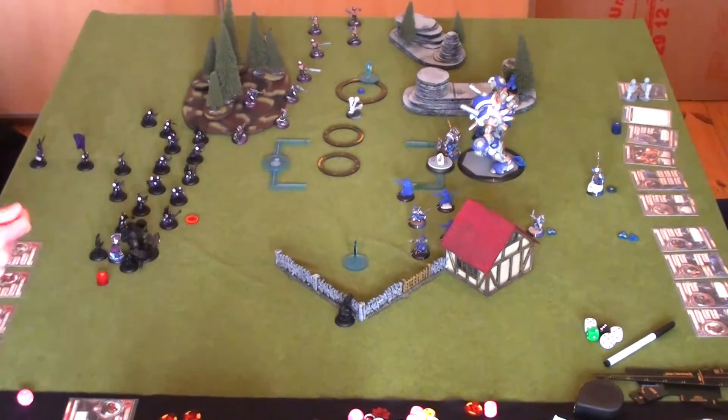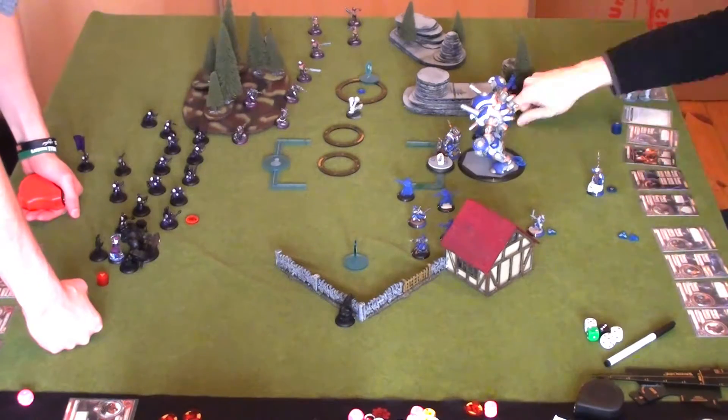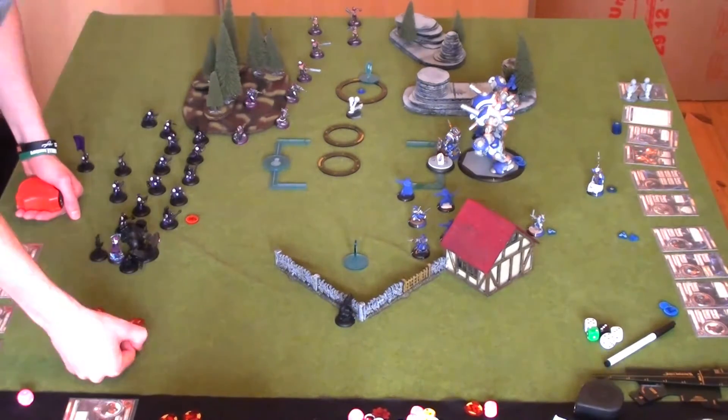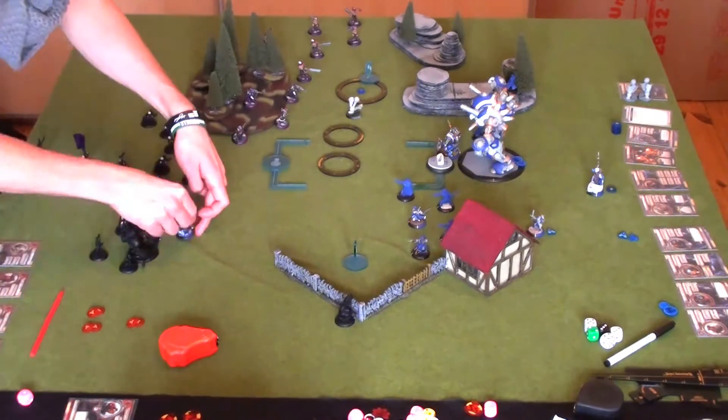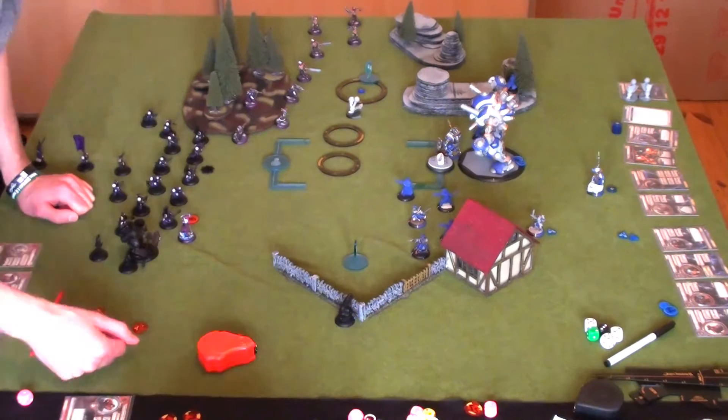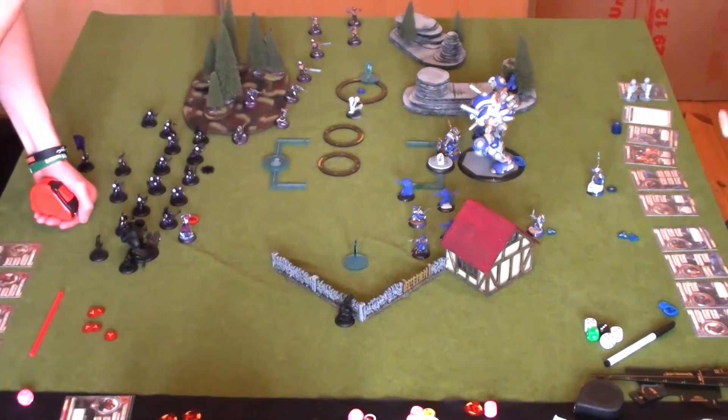Every turn going forward, Khador does the same thing with the Winterguard — moving up, using Iron Flesh to give them higher defense and giving them Tough. You can see markers being put down. It's basically the same routine every single turn.